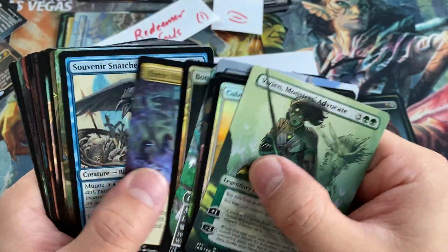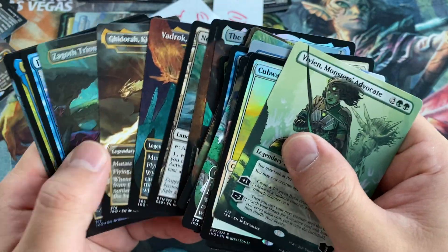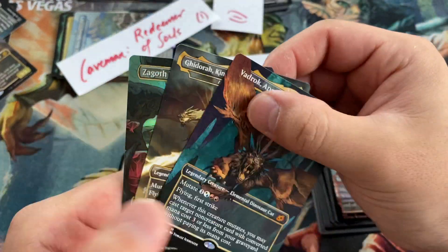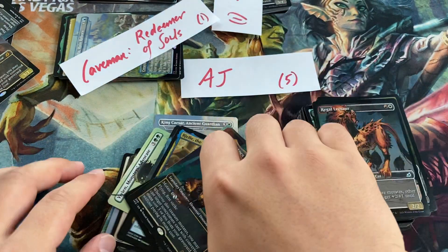Here's your loot, AJ. Just some great hits — the Ozolith, Ghidorah. That first pack though was probably the most insane pack. Look at this!